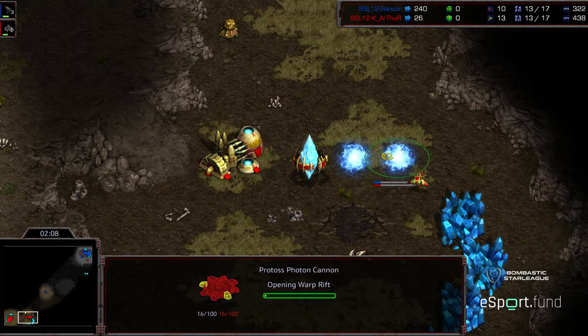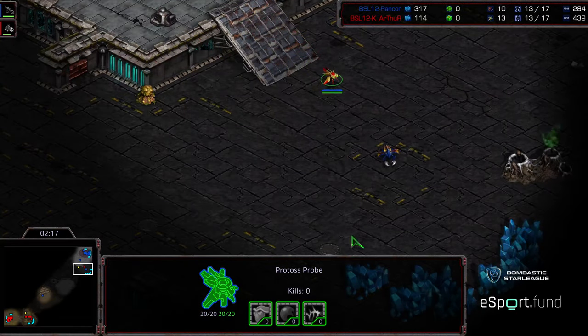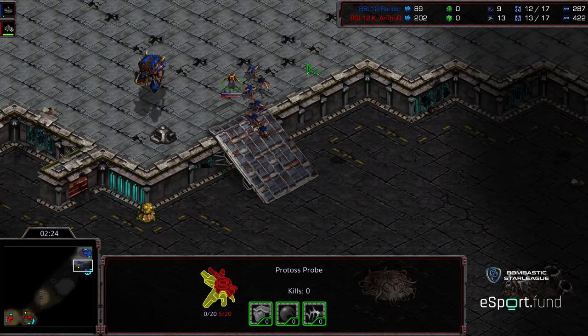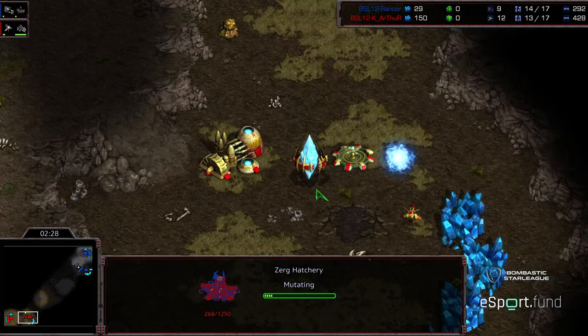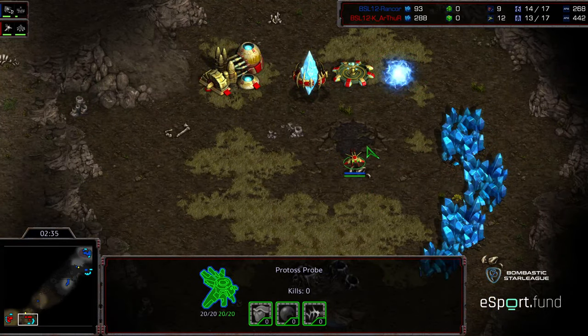Arthur does have that initial cannon down, actually opting for both cannons on the front right off the bat before even seeing those Zerglings. And I wonder if the Zerg did that as mind games — produce the Zerglings, that's the typical thing, then just kidding it was drones and maybe two Zerglings. Probe gets taken out almost immediately, and Arthur is now in the dark once again.